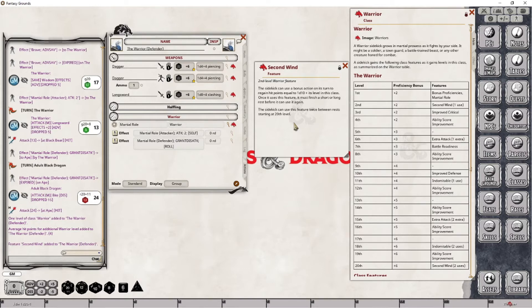The sidekick can use this feature twice between rests, starting at level 20. It's funny that they say starting at level 20, as if they expect you to go higher. So let's go ahead and set this into place.